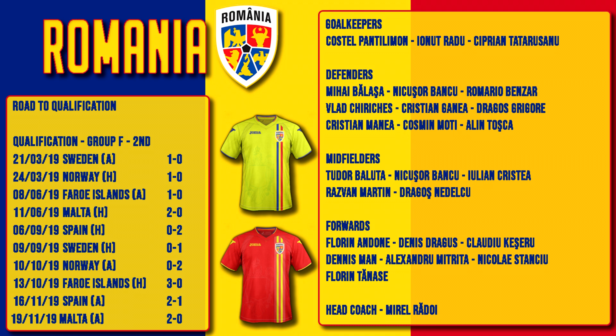In midfield: Dudo Baluta of Ado Den Haag, Nikosu Bancu, Julian Cristea, Razvan Marin of Ajax and Dragos Nadelku of Stour. Strikers include Florian Andone of Galatasaray, Denis Dragos of Standard Liège, Claudio Cacheru of Ludigretz, Denis Mann, Alexandru Mitrita of New York City, Nikolai Stanchu of Slavia Prague and Florian Tarnasse of Stour. Lots of Romanians playing in Romania, a few players in foreign leagues. Romania are probably the outsiders in this group.